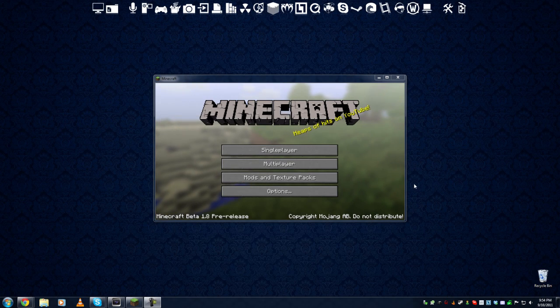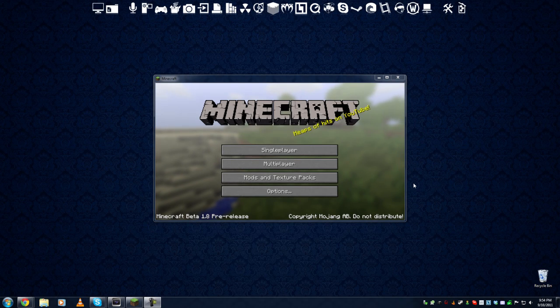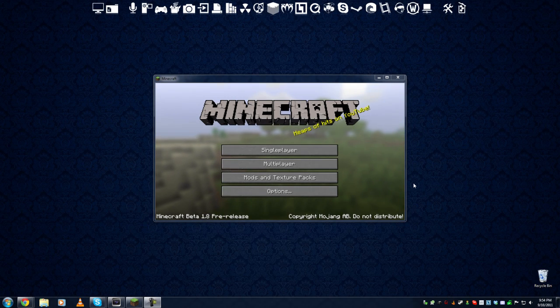The only thing you actually need is the world seed for the given map that you want to transfer over. Otherwise the map itself will spawn all wrong. If it's a 1.8 map and you've done anything with it and want to play it in creative mode and transfer it back and forth, this process also works in reverse — if you want to take creative maps and convert them to adventure, just do these steps in reverse.